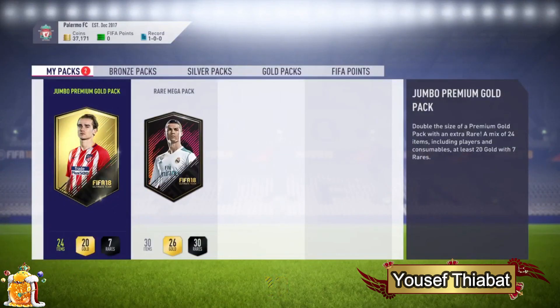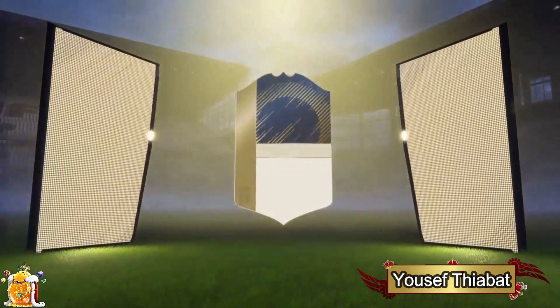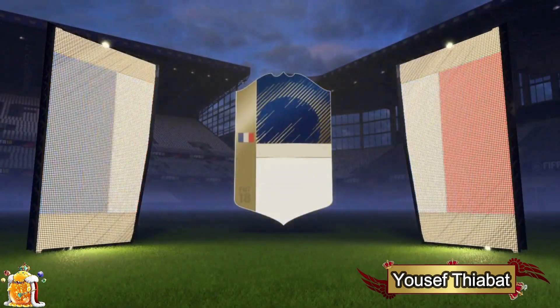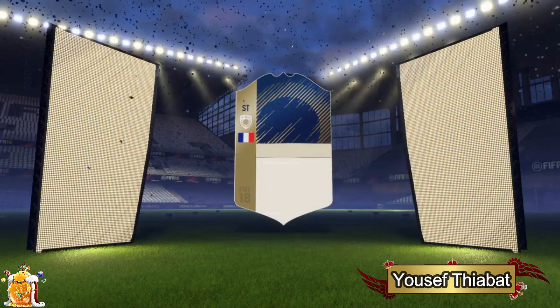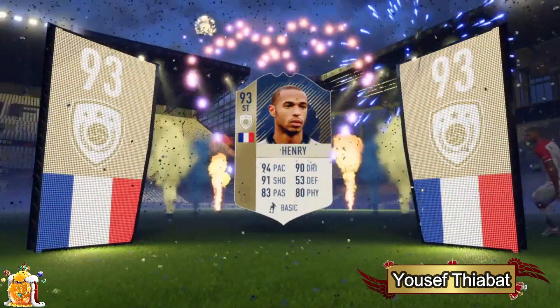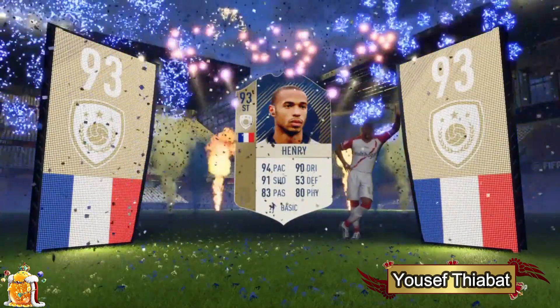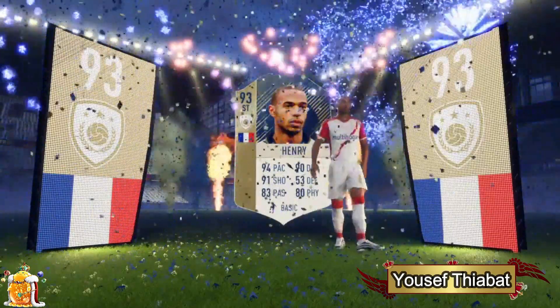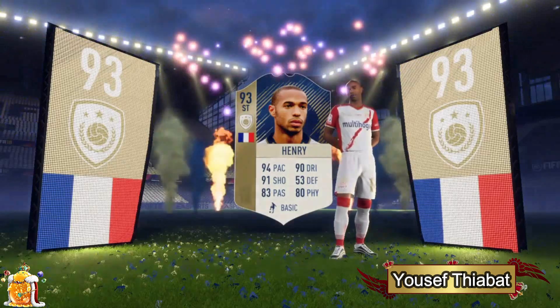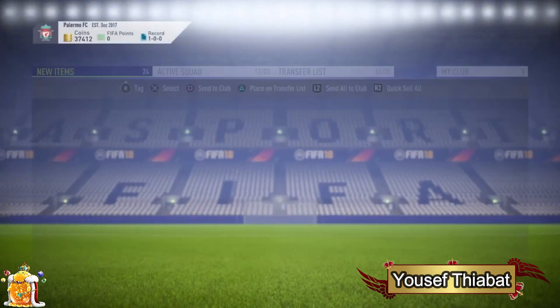Moving into number four — another 15k pack. We have Yusuf, who has featured before, and this is another sick pack. It's an icon, it's a French striker — none other than Prime Thierry Henry! I think he was going for around 4 to 4.5 million at the time. That is insane. The value of these players is also how I'm keeping it in my mindset, so you can know what to expect from the top positions.